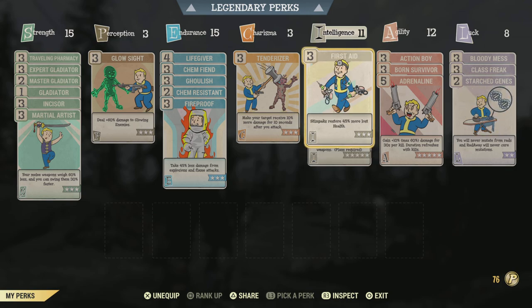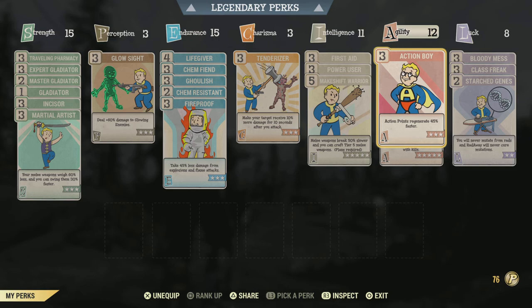Lastly, we do have First Aid here. It syncs very well with our Born Survivor perk and our Autostim legendary effects on the Power Armor, just further adding to our tankiness and not having to use too many Stimpaks.